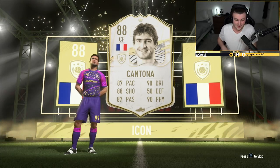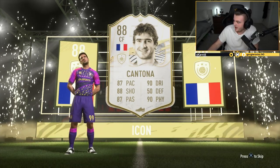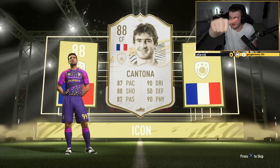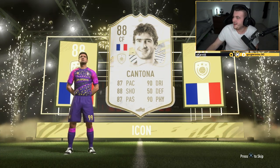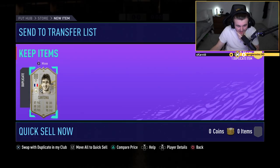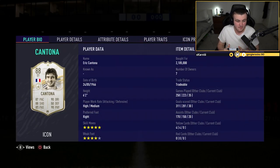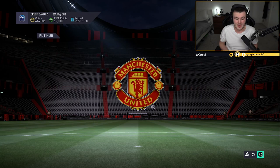That's the one I wanted the most out of all of them. I need to take a screenshot of this and post it on Twitter everywhere. I've packed three icons this year: Vieira's middle card, Veron's base card, and Cantona's base card. Let's go! I can't believe our first untradable icon of the year is base Eric Cantona. I picked mine up for 2.1 million coins and I'm now having him pack-pulled untradable in the club. I am over the moon. That base icon Cantona goes straight into my team.